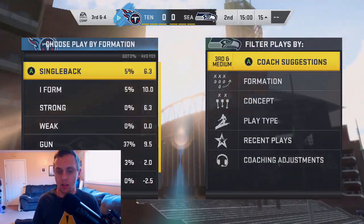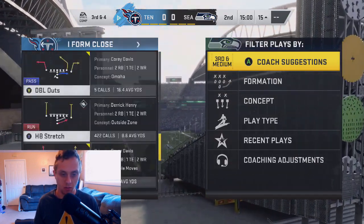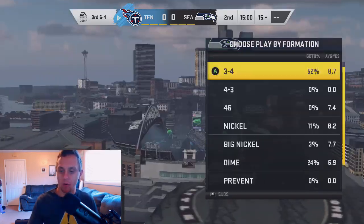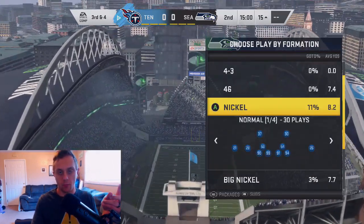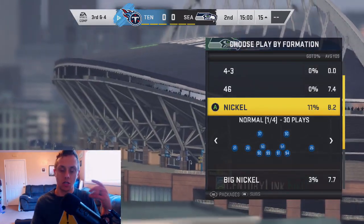We're going to be running the 3-3-5 wide. We're going to start out in this I-form close, the HB stretch. We've got dive set as an audible. We're utilizing the Seattle Seahawks because they have two very important pieces to the puzzle — Bobby Wagner with enforcer slash tackle supreme, and then Jadeveon Clowney with secure tackler.